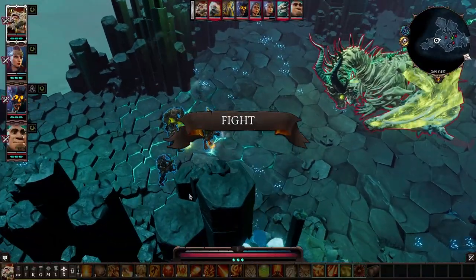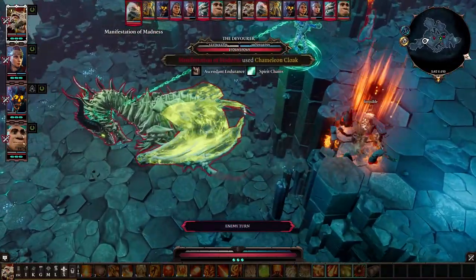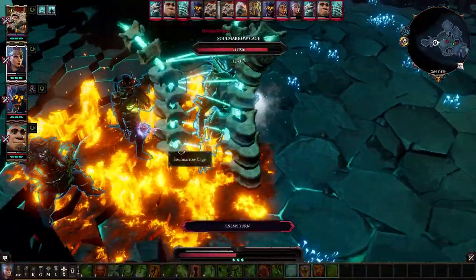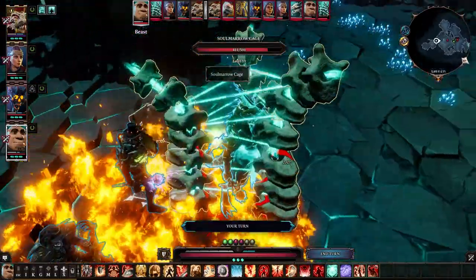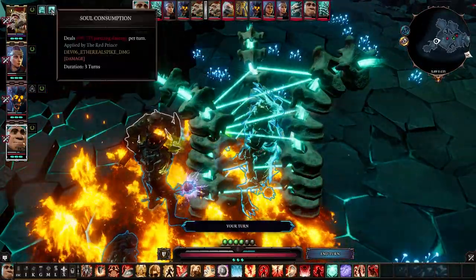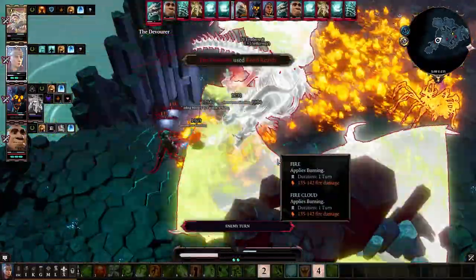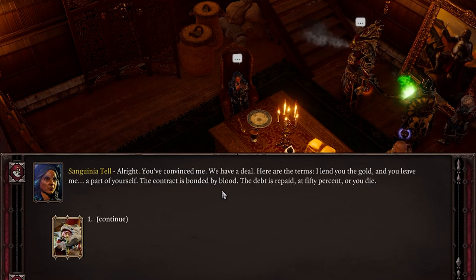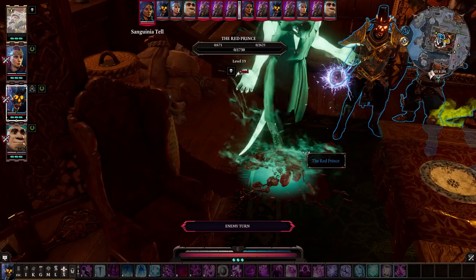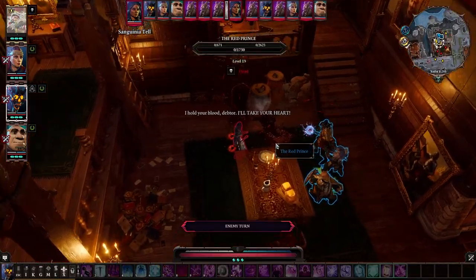The Devourer Set: fighting the dragon solo can be extremely dangerous because at the start of the fight that one character will be locked in a bone prison no matter what for several turns, and nothing will help you get out earlier without a companion to break it. The dragon himself can hit like a truck. You'd better not take loans and make a deal with the girl — if you break the blood contract she'll insta-kill you when the fight starts.